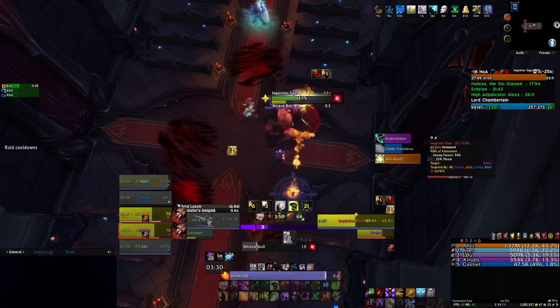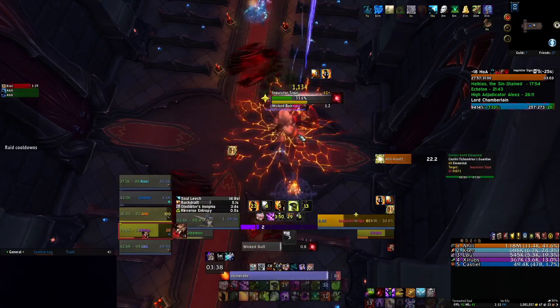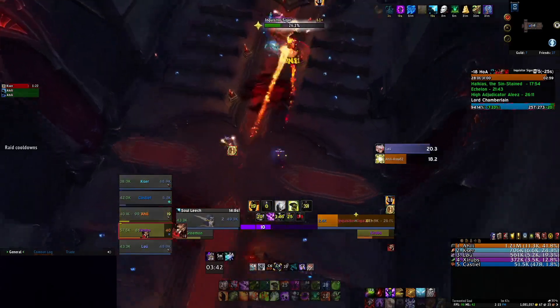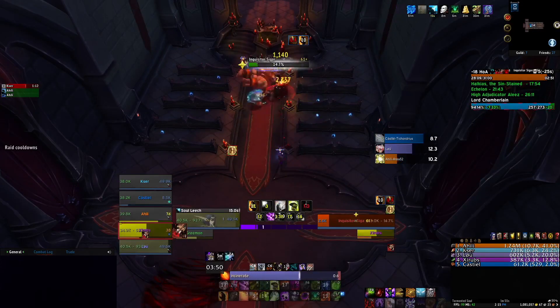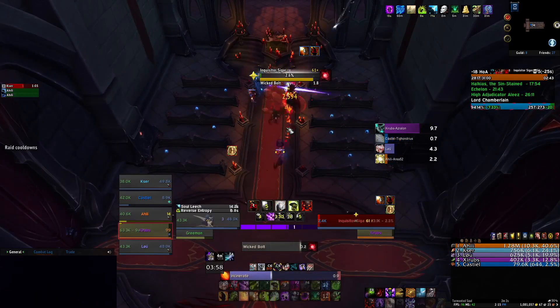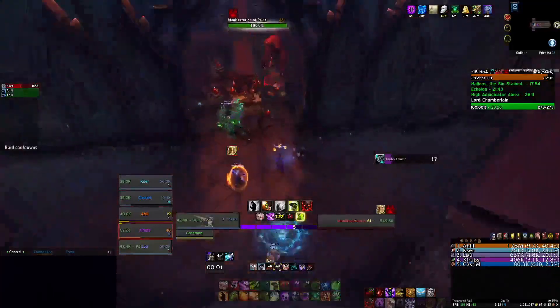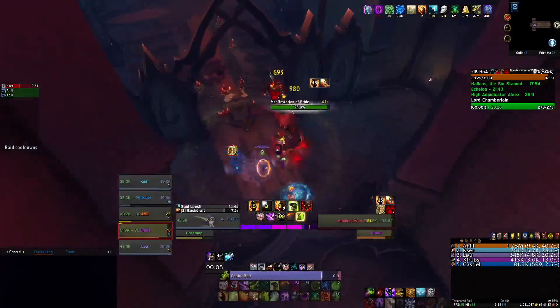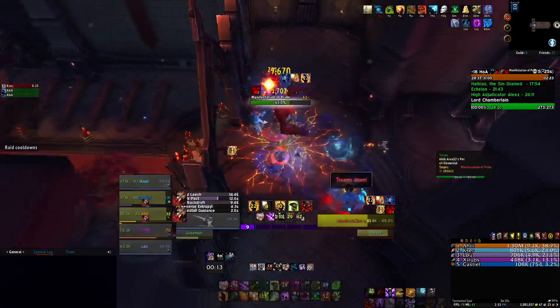It's always really important when in this room to not target the manifestations. What really matters is the tormented souls, because the boss — or the mini boss — will heal off of that. So you want to break out the manifestations and do as much damage as you can to the tormented souls, and kind of ignore the manifestations. Just passively leave them down, don't target them — kind of what I was doing there.